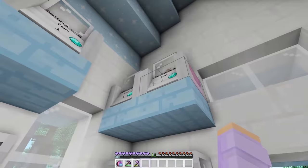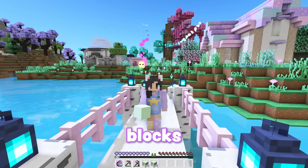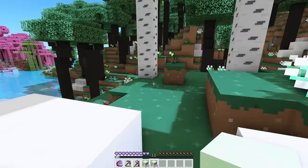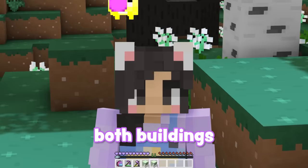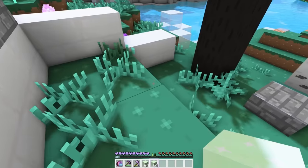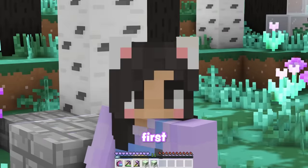Now let's head on over to the block shop. Is there any green blocks in here? Perfect. Now that we have the blocks, we gotta pick a place to build. There's a lot of cool places to build in this village, but what if we put both buildings in the front? We could put one here and here. I think that would look nice. We just gotta clear out some trees first.